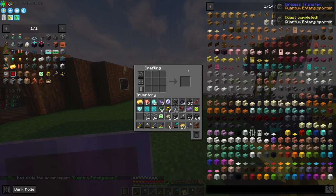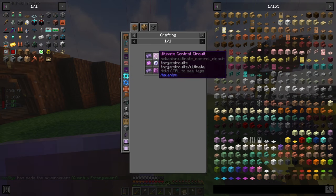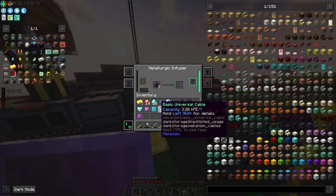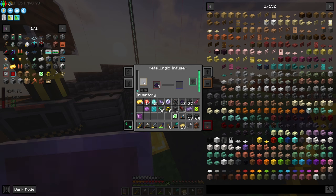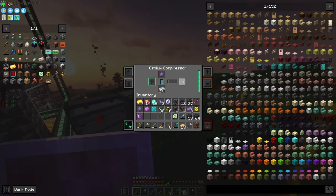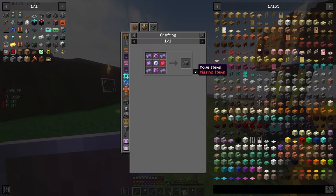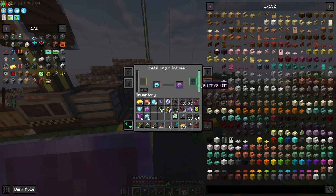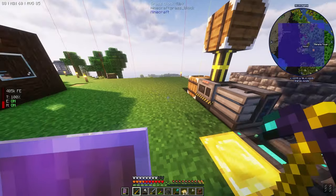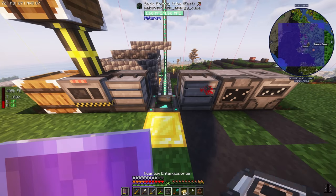We got another teleportation core — nice, we can save some resources! We need three more enriched diamonds, then we can make our final ultimate control circuit. Now we just need one more atomic alloy and there we go. Boom — second quantum entangloporter! Awesome.